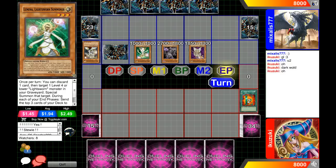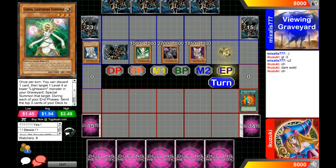He milled a Lyla and a Wolf — he special summons the Wolf and draws. Our player in the red needs Dark Hole so bad; he's playing E-Heroes and he really, really needs Dark Hole.